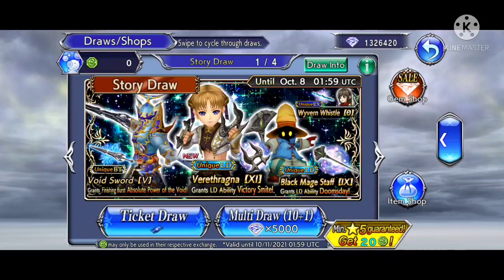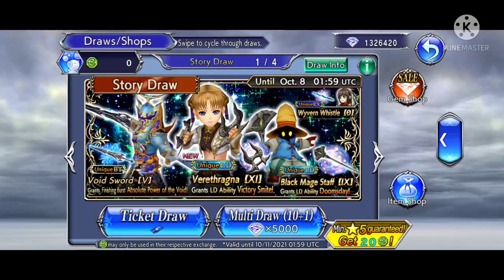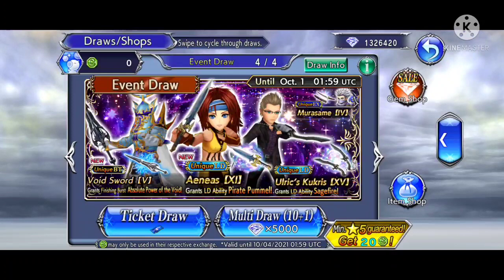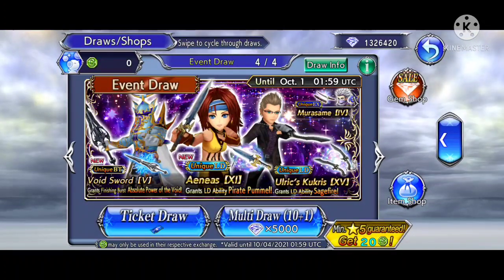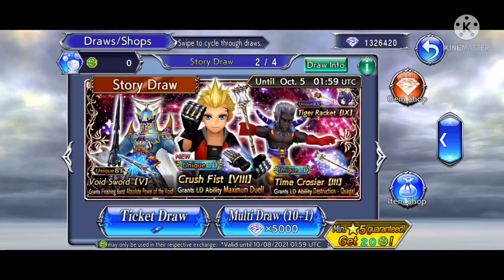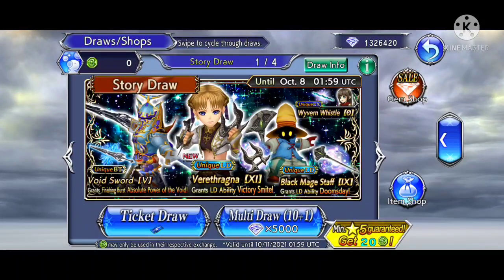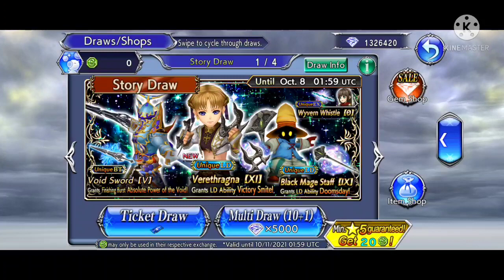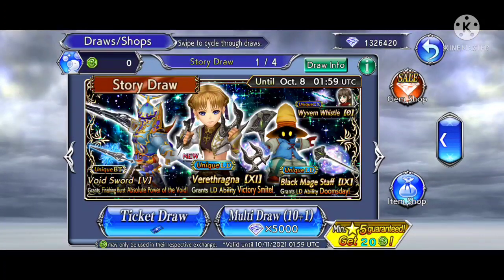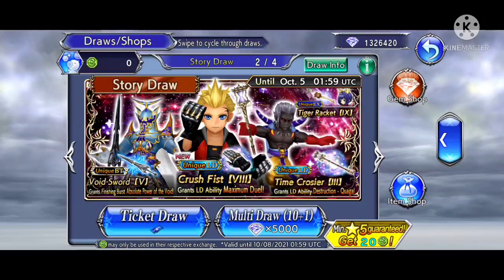When you first start the game, you have access to a couple of banners, and the banners you have access to may differ from what's shown here — they come and go based on the time of year. You'll also have access to the start dash banner, which is specific for newcomers. Out of these banners, you want to focus only on one or two banners and pull for up to three characters to get as much of their kit as possible.